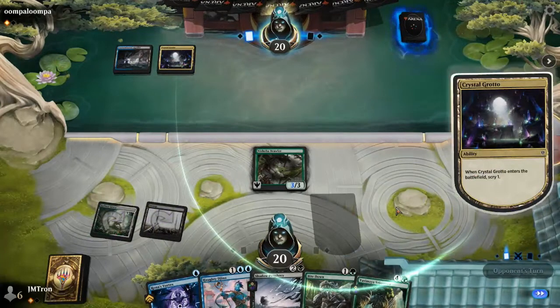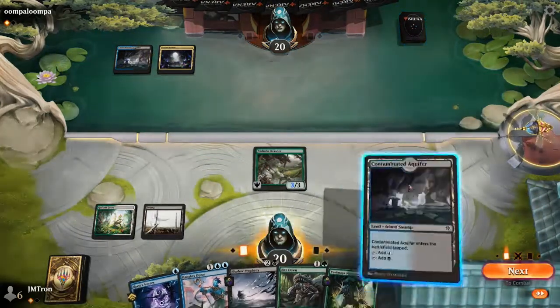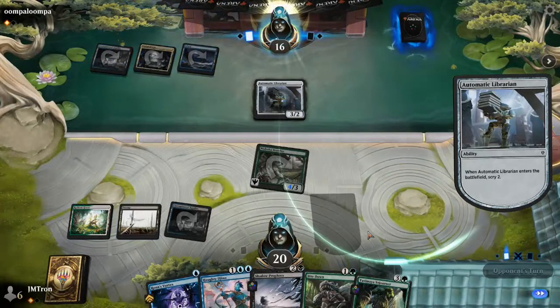Christopher kept a two-lander with all blue and black lands, and found Crystal Grotto to help with color issues, but mostly needs a third land to play Phyrexian Espionage or Automatic Librarian. The starting hands were quite close. Christopher's keep is a bit more defensible since he's on the draw. Jordan drew a tap land, allowing him to cast Shadow Prophecy next turn. Christopher left Shivan Reef on top, which is puzzling since his hand is primarily green cards with no green mana in play.